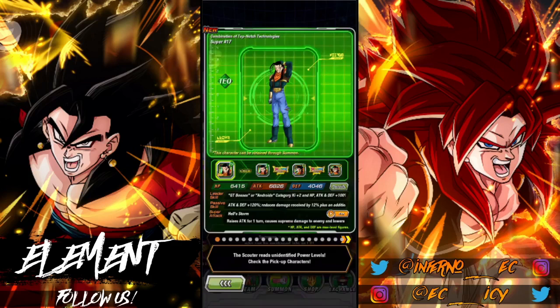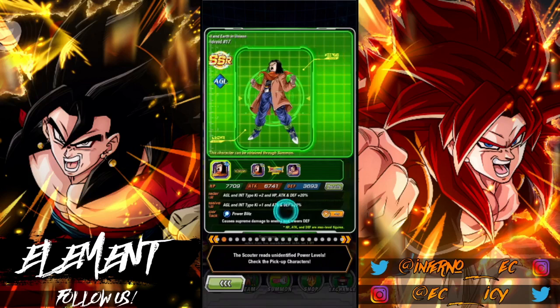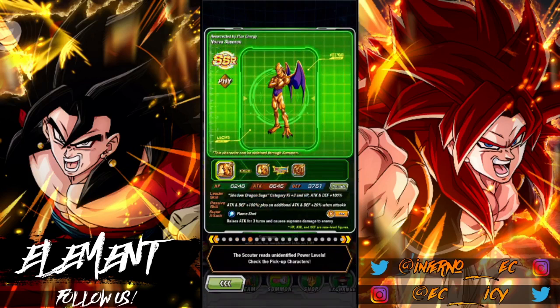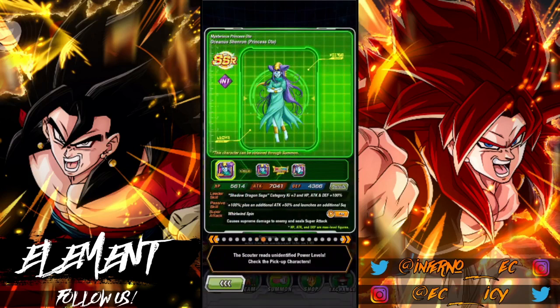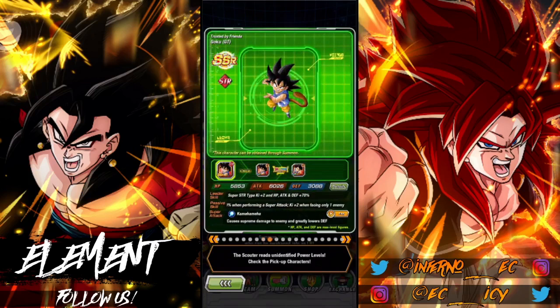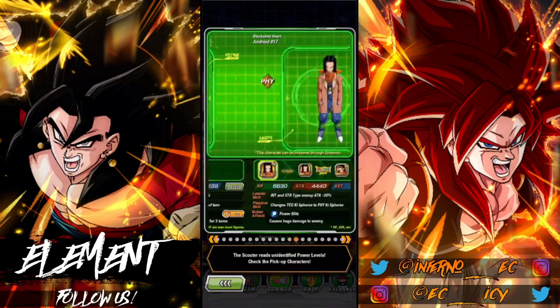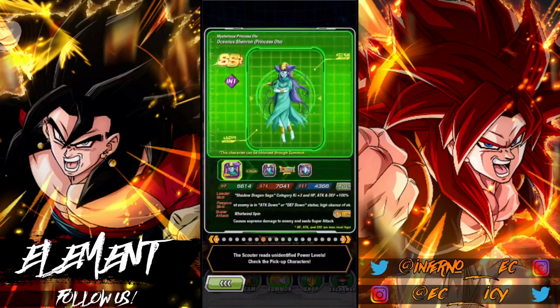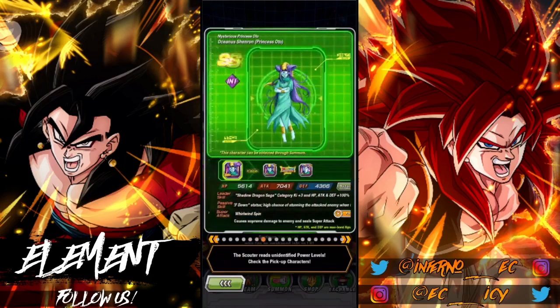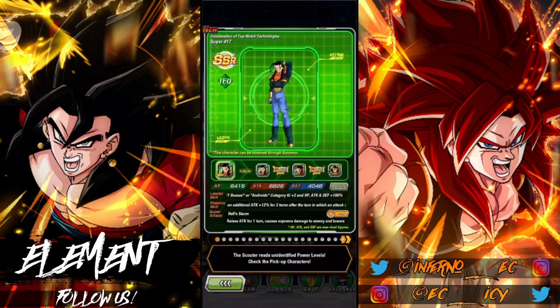I mean, if we take a look, the banner itself is pretty bad. We got Super 17 himself, AGL 17, Hellfighter 17, GT Cell, GT Frieza, Physical Nova Shenron, Tech Nova Shenron, Oceanus — which is pretty good actually — GT Goku, Super Shenron GT Goku, GT Trunks, and Pan. You can see it's not really looking good. I think these two plus Android 17 are like the only solid units. She's really good, he's solid, and obviously he's good.